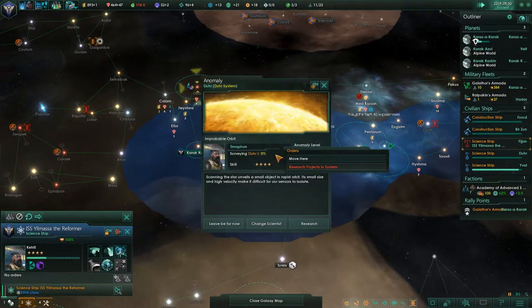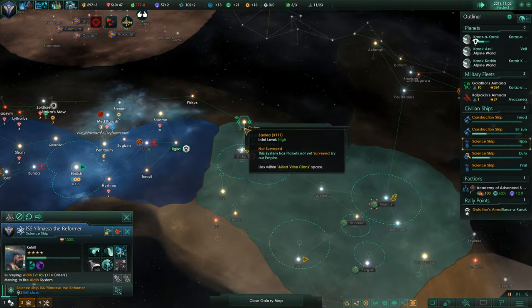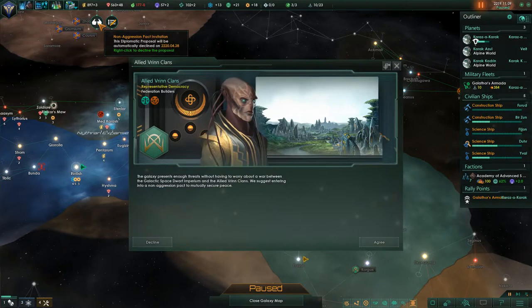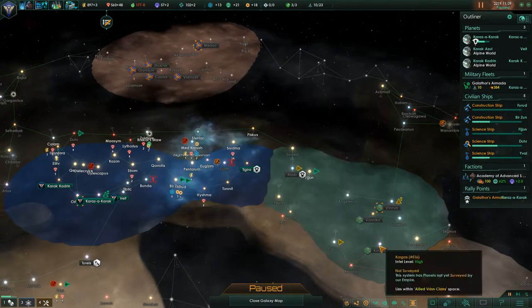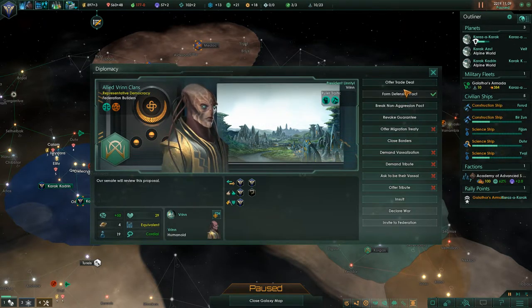Why are you doing nothing? Anomaly found — you can research it. Initializing hostile engagement control. Fleet silenced — what did I just lose? So what's this? They want a non-aggression pact. These are the guys next to me. The galaxy presents enough threat without having to worry about another war between the Galactic Space Dwarf Imperium and the Allied Vin Clans. We've never had a war with them. We are suggesting entering a non-aggression pact — I want that because I want to keep these guys friendly. Let's grab a defensive pact with these guys as well.